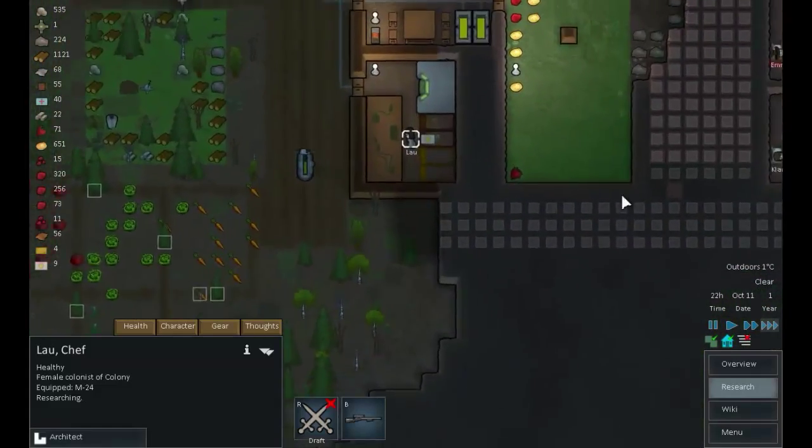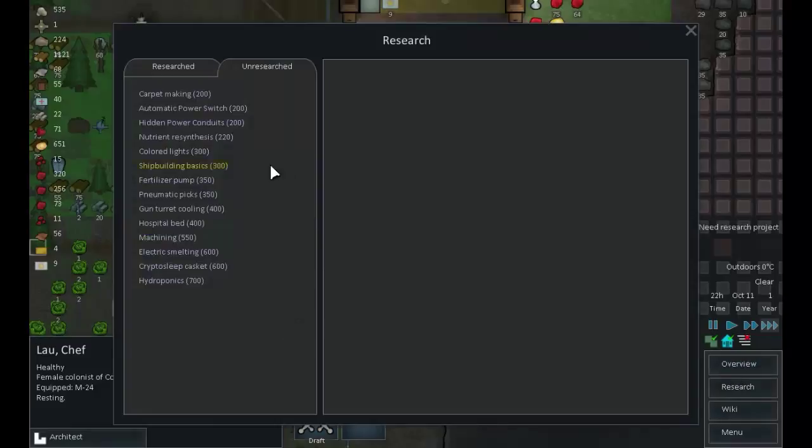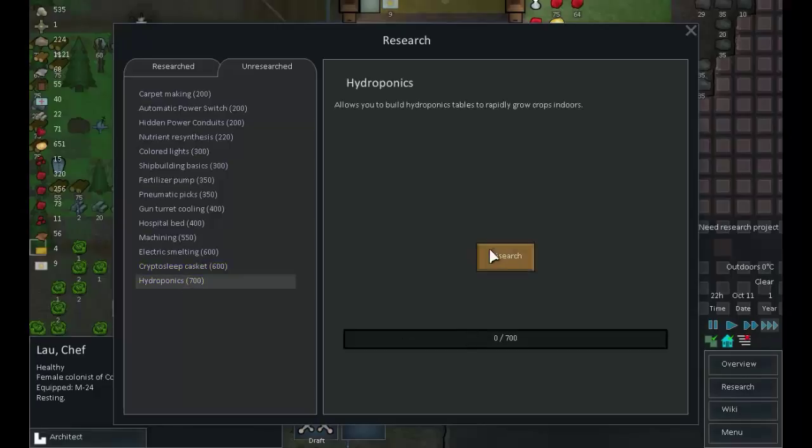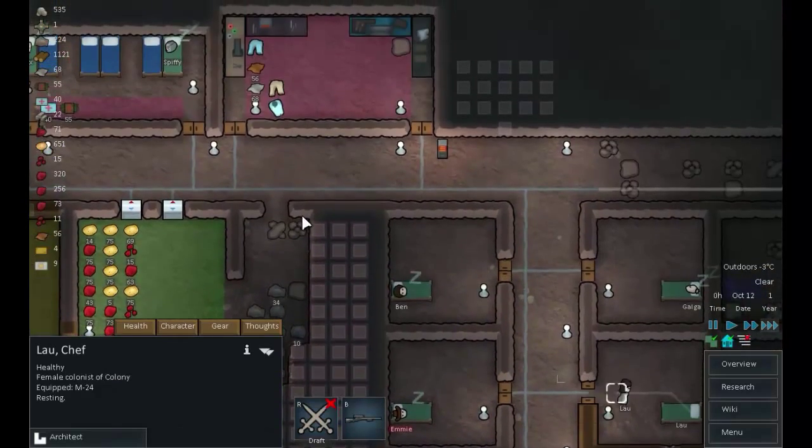Okay, did we release the prisoner? Yes we did. Research finished: geothermal power - excellent! Opening the research screen... I want hydroponics. Okay, that's going to help us an awful lot down the line.